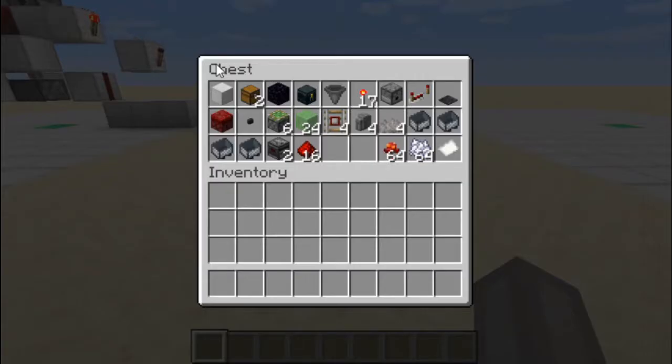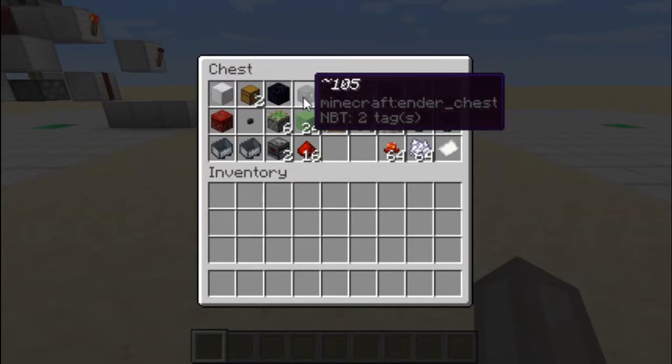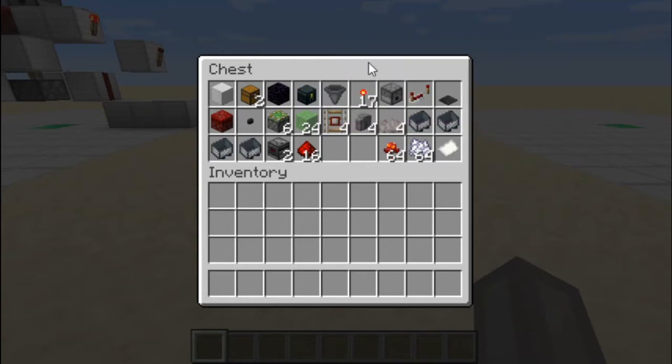For this farm you will need: lots of blocks, 2 chests, lots of obsidian — around 105 — ender chests, 105 hoppers, 17 redstone torches, 1 dispenser, 1 repeater, 1 pressure plate, 1 nilium block, 1 button, 6 sticky pistons, 24 sliding blocks, 4 detector rails, 4 walls, 4 dead coral fans, 4 minecarts, 2 observers, 16 redstone dust, a lot of fungus, and a lot of bone meal.